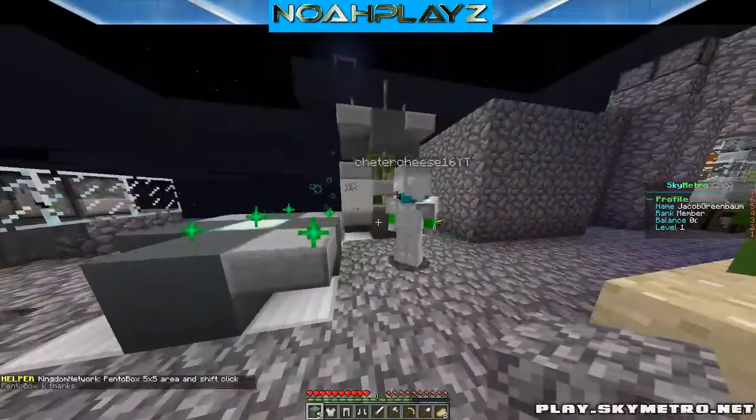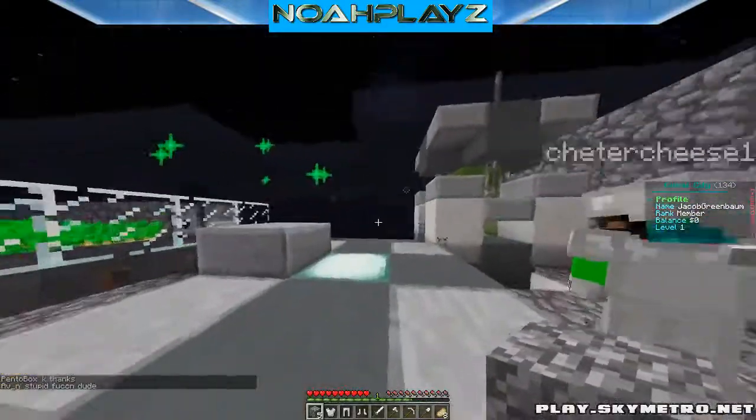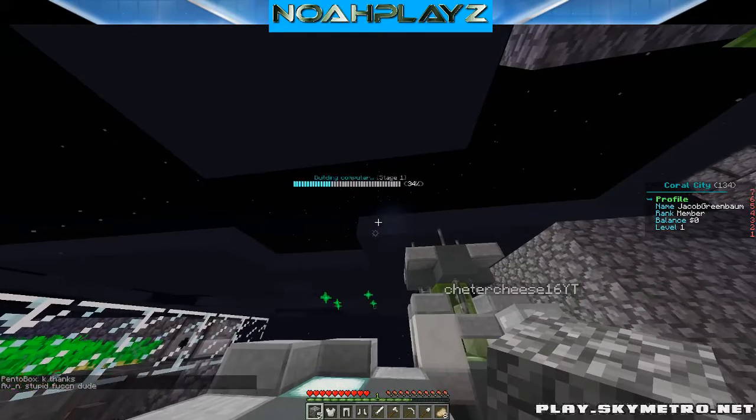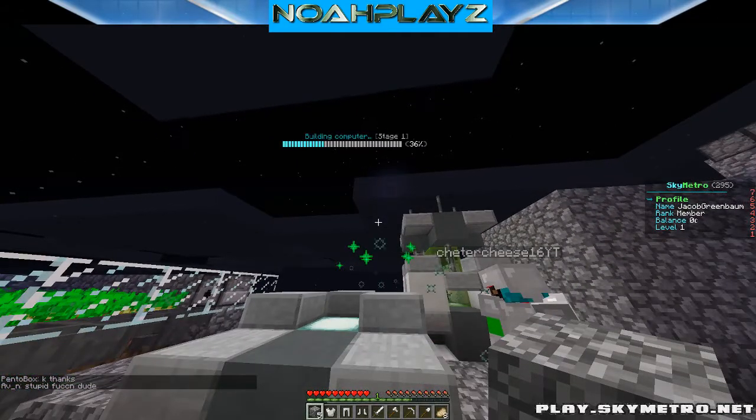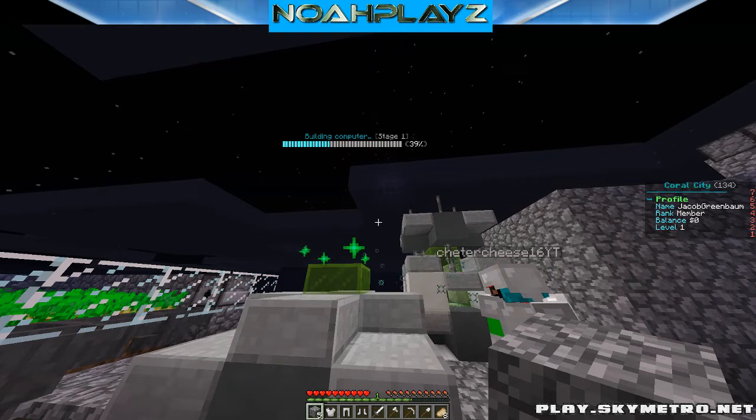So you can either make them make Cryptos, or Enchants, or Auras. You just have to wait until the building computer stage is done. It'll go from one, two, three, and I believe to four, and then it's completely done.